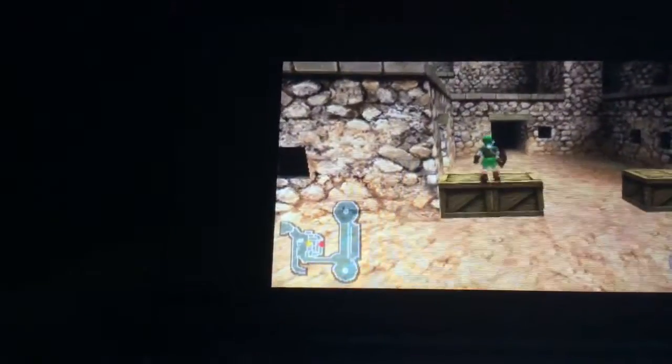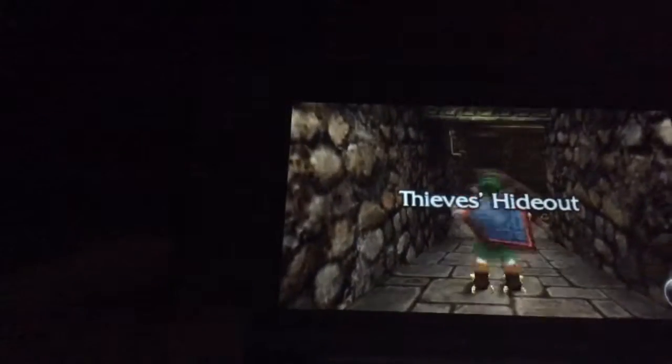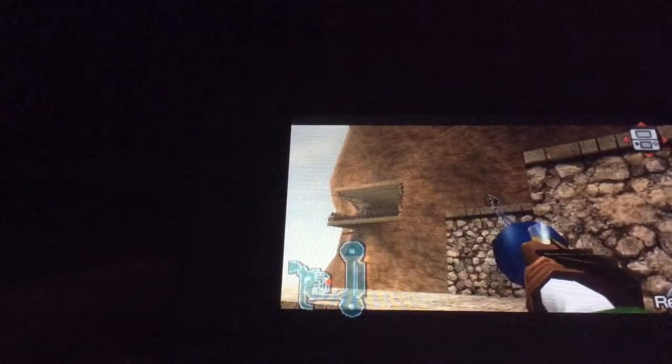At Gerudo Valley, I recommend using this shortcut — use your longshot to grab the vine and then use it to go up. Now go to the left room, then continue going forward. I recommend using these boots at this part. Move toward this direction, then use the longshot on the chest.